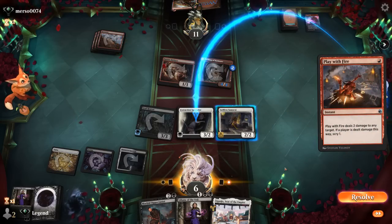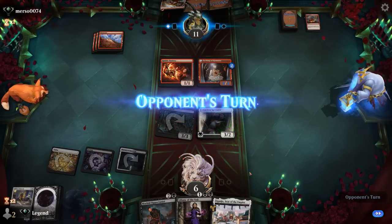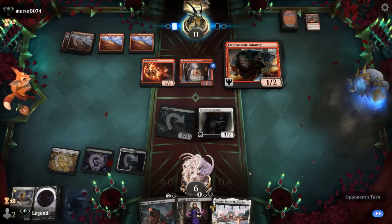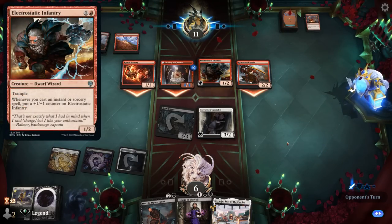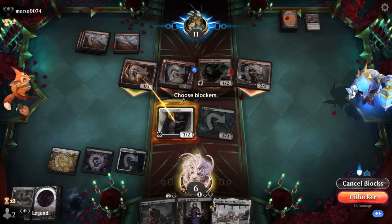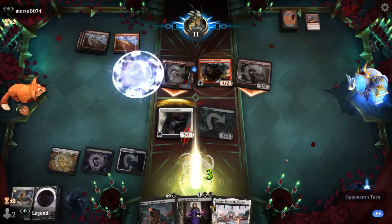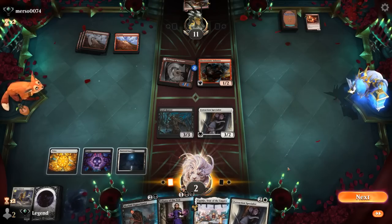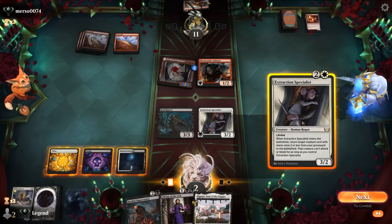Play with Fire is going to force us to sacrifice Selfless Samurai potentially — we want to gain the life in the process. Still at a precarious six life with Graf Reaver also damaging us, but at least Infantry isn't going to grow right away. We can block Battery and survive. Another Specialist gets back Samurai, allowing Reaver to gain more life again — I think that beats a Liliana minus. Our opponent scoops — the double Specialist special! On to the next one.